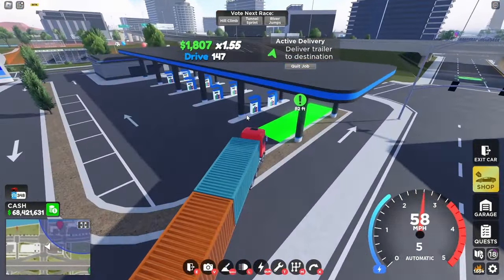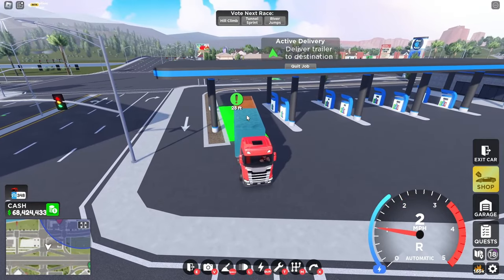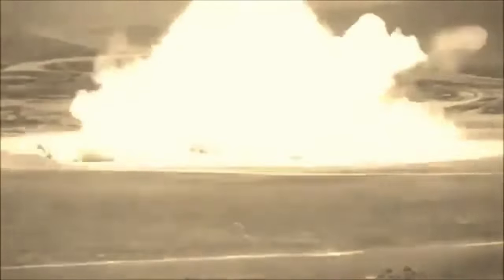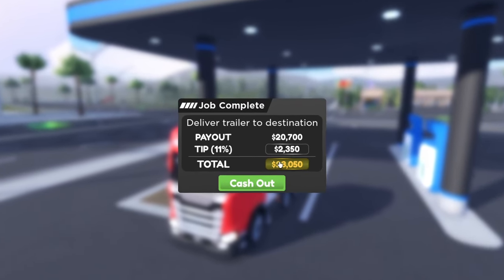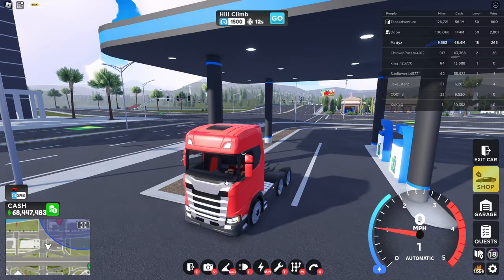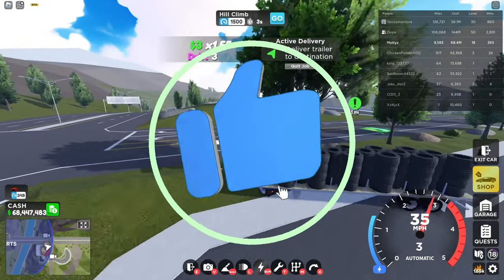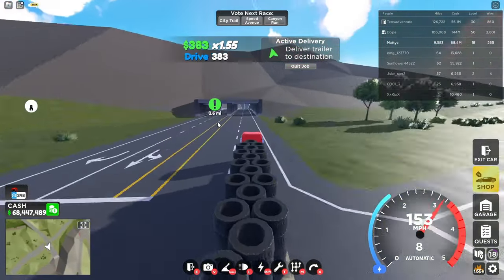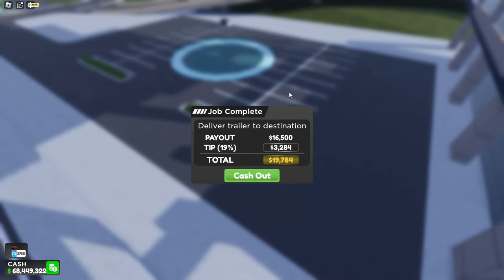There it is — the checkpoint. This is where you're going to want to perfectly park the truck. This is actually kind of difficult; you really have to know how to drive trailers. We finally did it — we made 23,000. Usually you make a little bit more than that; I think this is like the lowest you'll probably get. Go ahead and cash out, don't hit play again, hit close, go back to the mini map, and teleport back to where you were.